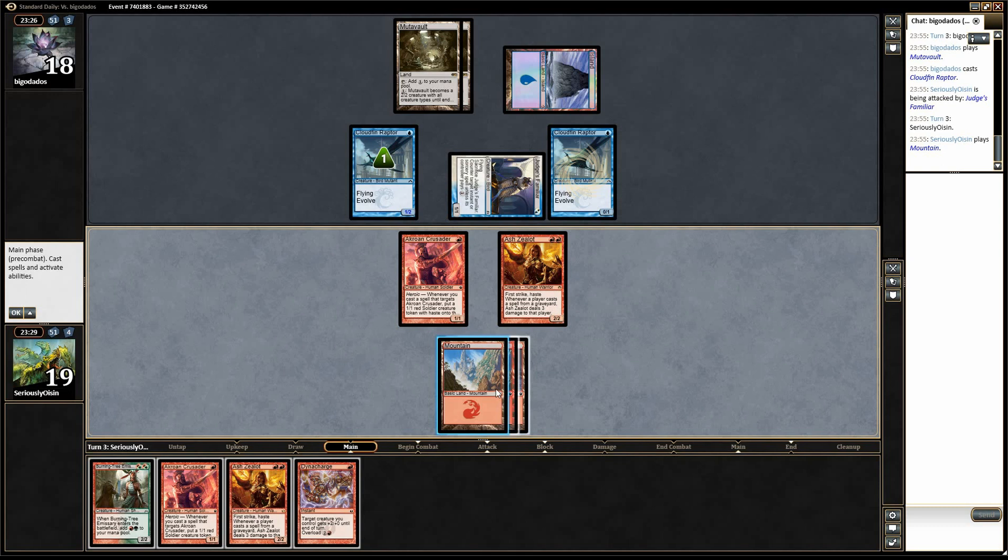The other option is just the Ash Zealot attack with everything and have Dynacharge up for the Crusader to trade for something — which will probably be a Cloudfin Raptor, leaving me with a 1/1. And then if he doesn't go for that, I can Crusader post-combat. That actually seems pretty good because Burning Tree Emissary. Yeah, that's what I'm going to do.